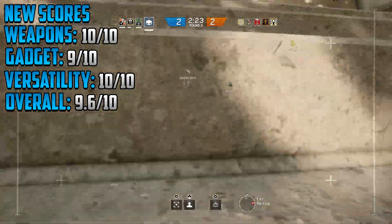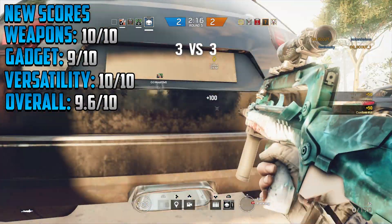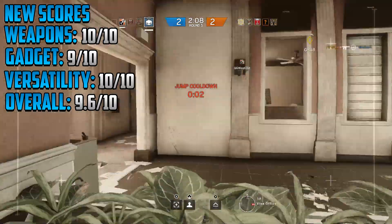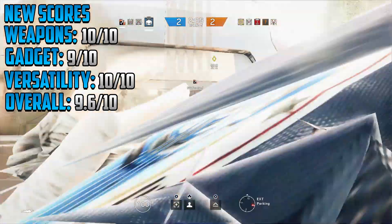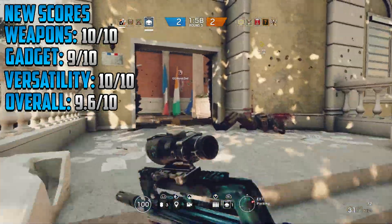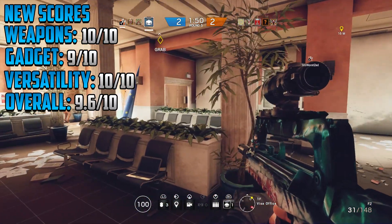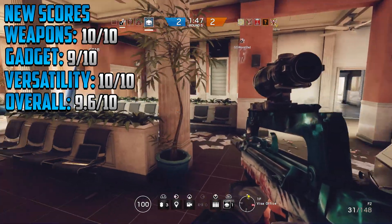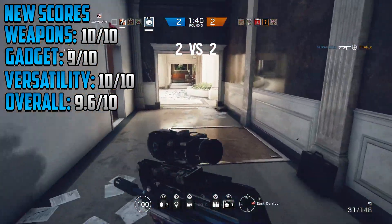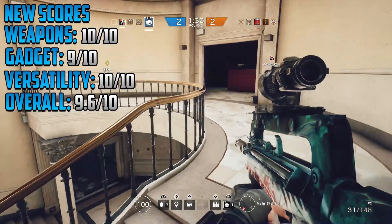After all of these updates, looking at the new scores I've given Twitch: I've kept the 10 out of 10 for weapons — before they weren't quite as good, but now they're spot on. Both the DMR and her F2 are absolutely amazing weapons, with the F2 being one of the best in the entire game. For her gadget, I'm giving it a 9 out of 10 — the second drone really helps, and using the shock drone in the prep phase saves a lot of time. Her versatility stays at a 10 out of 10 as well: she has two speed and two armor, a perfect mix, and her weapons allow variety at different engagement distances with multiple attachment options.